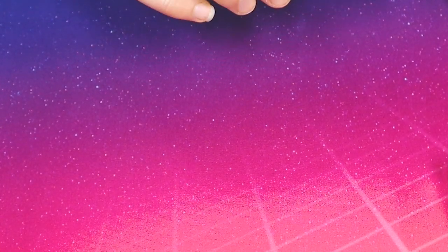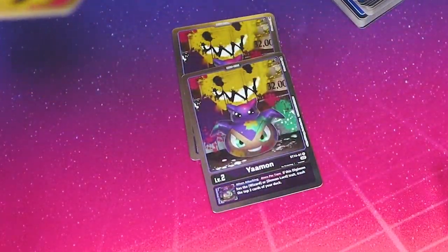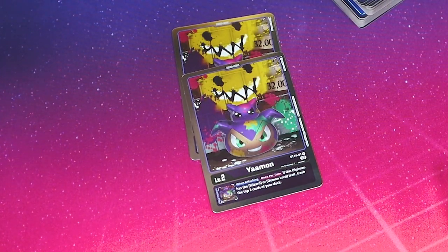And we now have the X Antibody card. Let's go in — everything in this is foiled. We got Yaamon. Are we going to read everything? Its ability is: when attacking, trash — if this Digimon has Wizard or Demon Lord trait, trash the top two cards of your deck. Sounds pretty good.